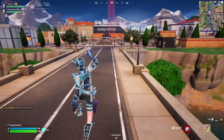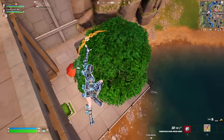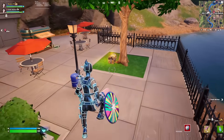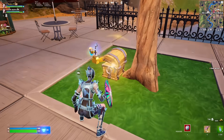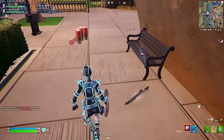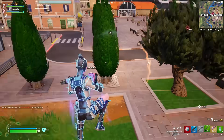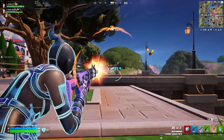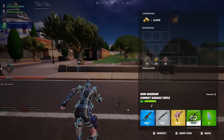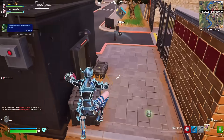I'm in zero build, so I probably shouldn't be rushing. I actually don't have a shotgun or anything like that, so I need to lock it in a little bit. Oh wait, there's a shotgun right here — just like that. We're gonna take this guy out. I really want to use these Mythics but this guy's just a little bit too far away. Where in the world did he just go?